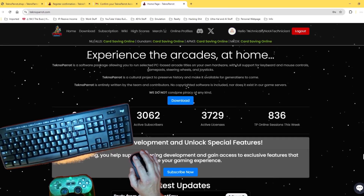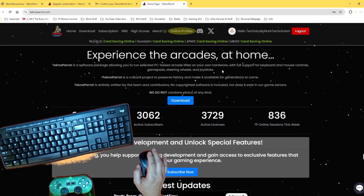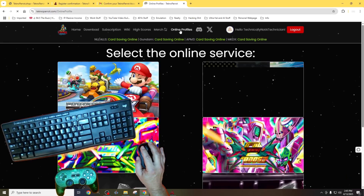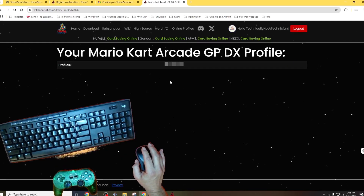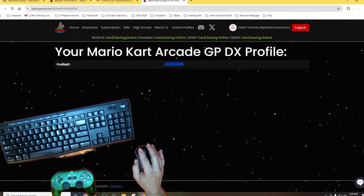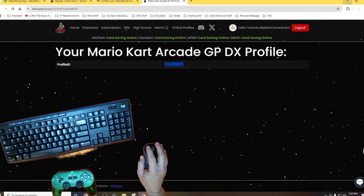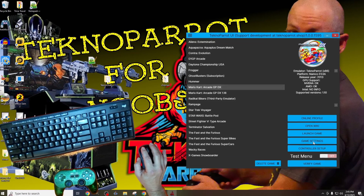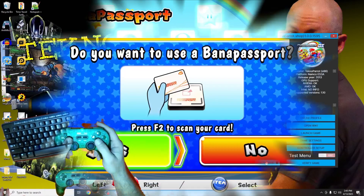The home screen has a plethora of information. However, we can disregard most of it. We only need to locate an area at the top titled Online Profiles. When you've found it, click on its corresponding link. Upon successful login, a menu showcasing all our available online services appears. Here we can click on any of the corresponding game service icons and will be presented with the corresponding credentials. These credentials are needed to save in-game progress and online high scores. We simply need to click on a game service icon, copy the credentials and add them to TechnoParrot.